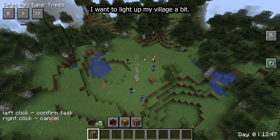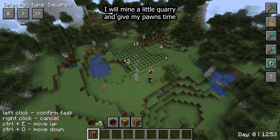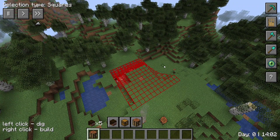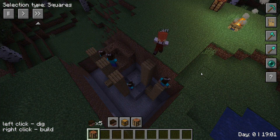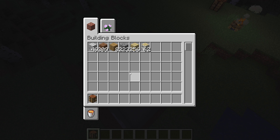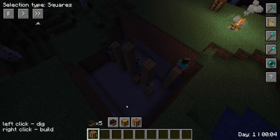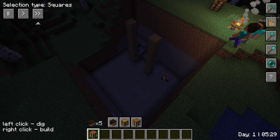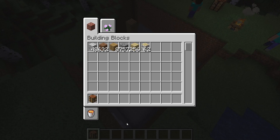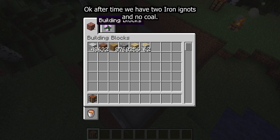I want to light up my village a bit, so let's find some coal for torches. I'll mine a little quarry and give my pawns time to find some coal. After a while we have two raw iron ingots and no coal, so let's move deeper.